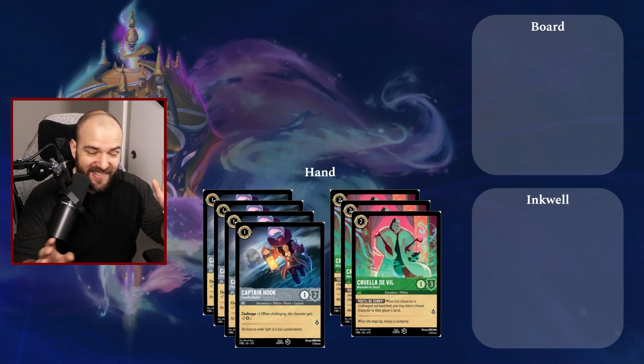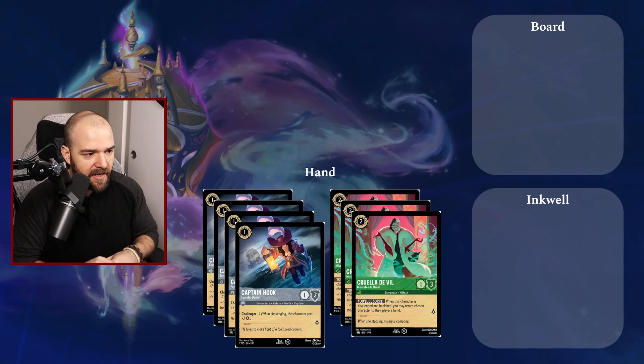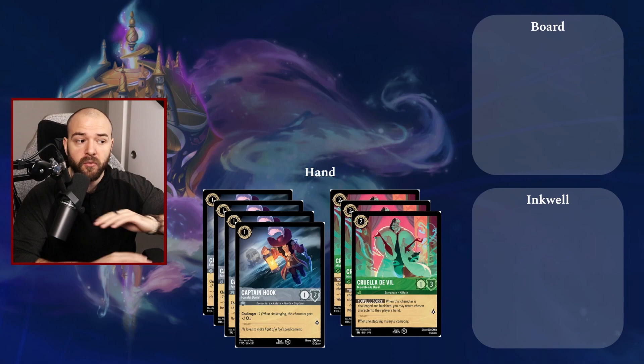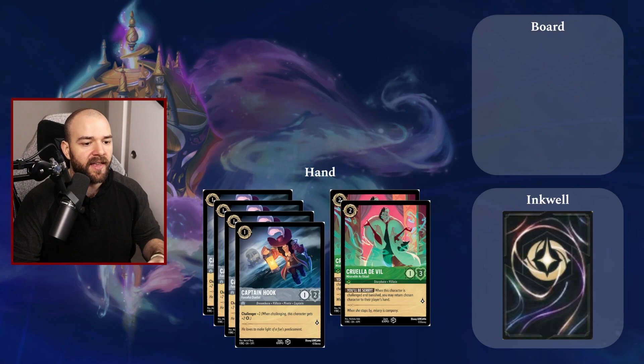You start a turn by drawing seven cards for your hand. If you don't like cards in your hand, you can choose as many cards as you want to put them at the bottom of your deck and draw back up to seven. You can only do that once per game, and then you shuffle your deck. We have these seven cards — we've got Captain Hook and Cruella de Vil. Remember, you can only play two colors max in your deck. To start off, on the first turn as first player we don't draw a card. Then we're going to put a Cruella in our inkwell — you reveal it to your opponent to prove it has an ink marker in the top left corner, then flip it upside down and put it in your inkwell zone.